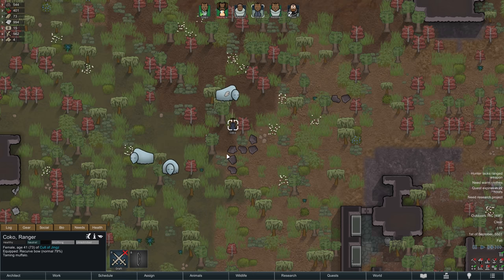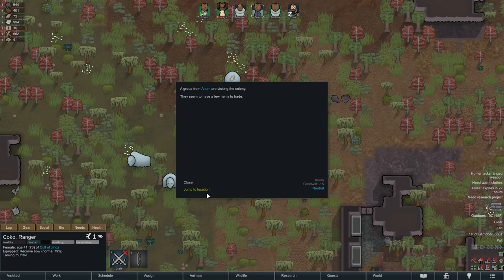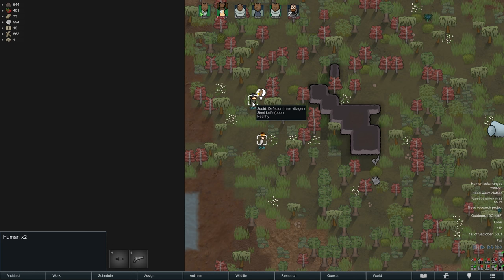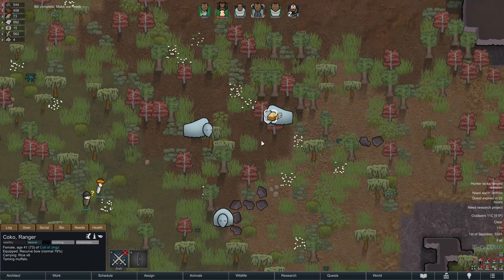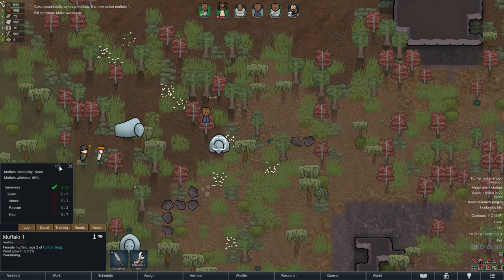Before we get to that though, we have some more visitors arrive, again with a few items to trade — so perhaps suitable candidates for our first attack. Coco also successfully tames the Muffalo, who will now go by the name of Tina, after patron Tina Sipple.